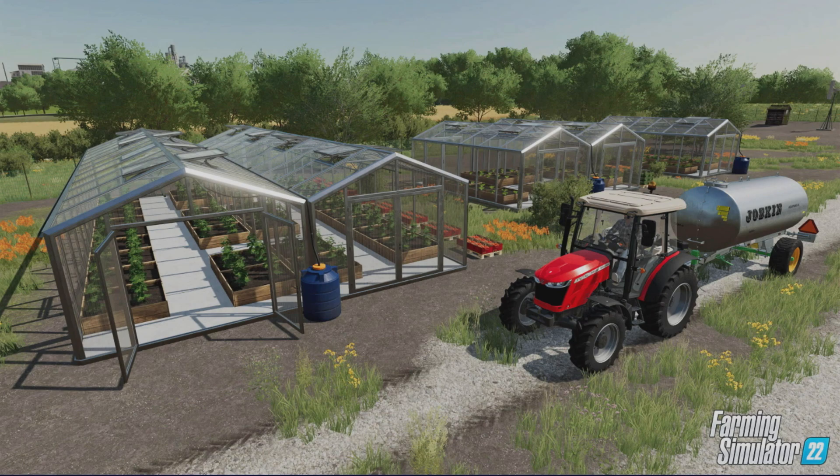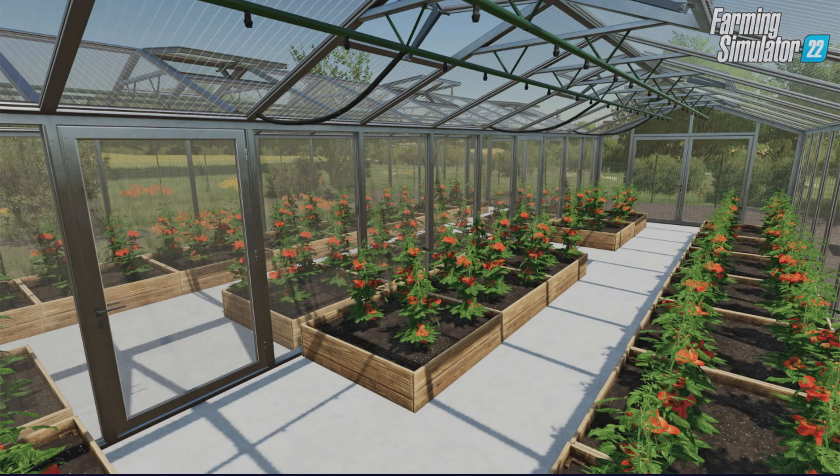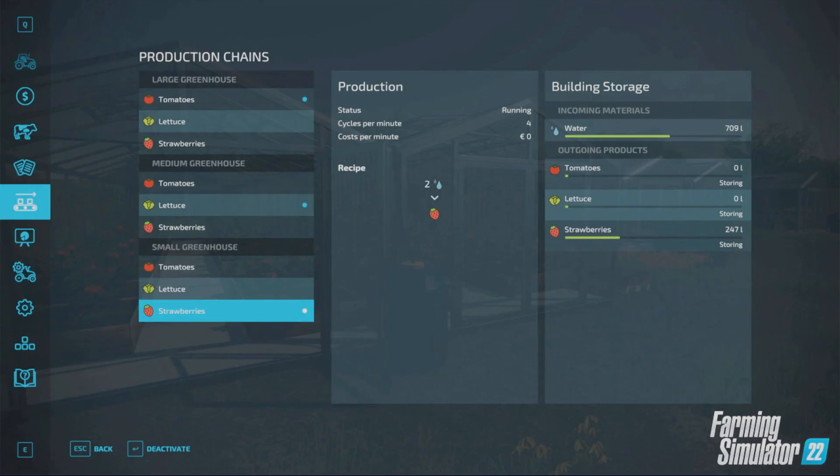You can place them on a free area of land that is in your possession. If you ever dreamed about a gigantic strawberry farm, this is your chance. You can plant lettuce, tomatoes, and strawberries. By visiting a greenhouse or directly opening the production chain screen in the menu, you can see all of your greenhouses listed and manage their production.